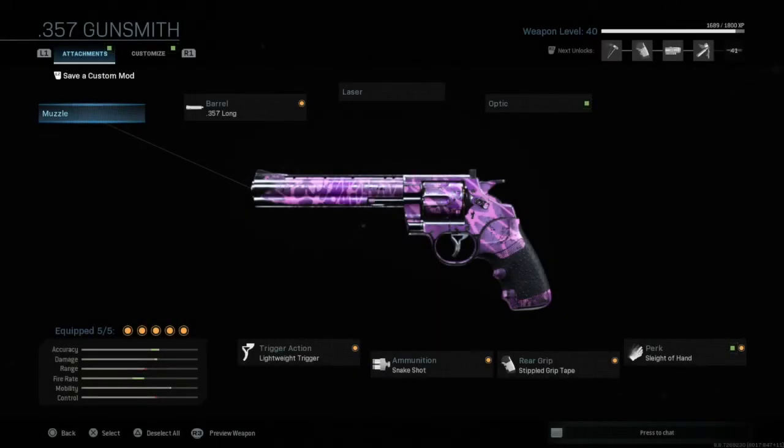Hi guys, and welcome back to the channel. In today's video, I'm going to be showing you an insane class setup for the 357 Magnum. Basically, it doesn't matter whatever attachments you have — all you need is the Snake Shot ammunition attachment, as you can see at the bottom of your screen there in the middle.